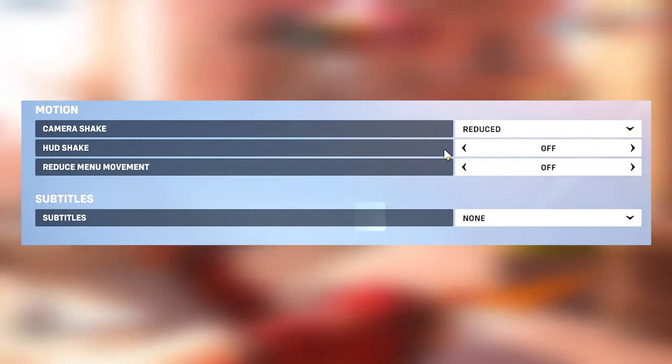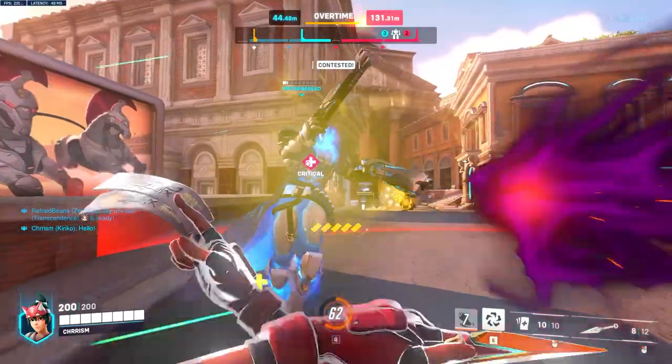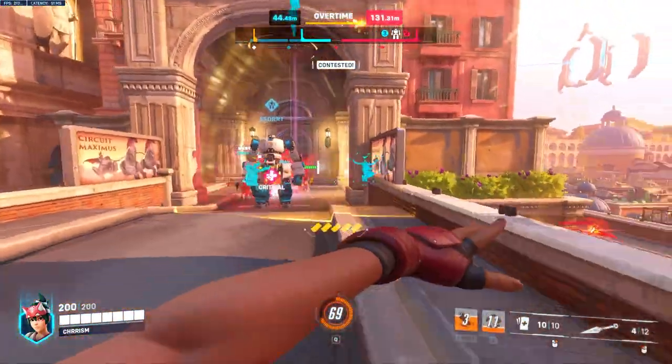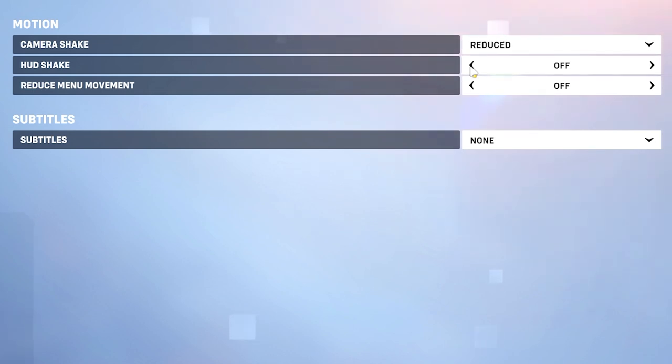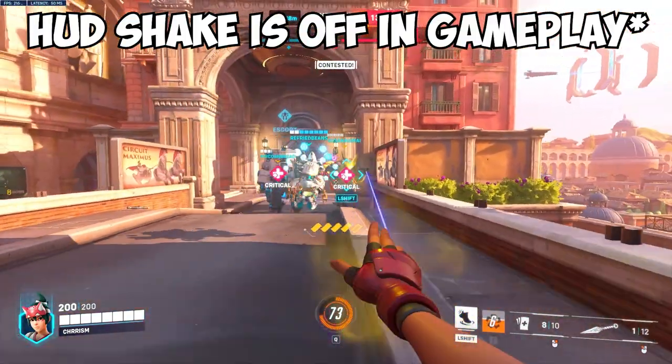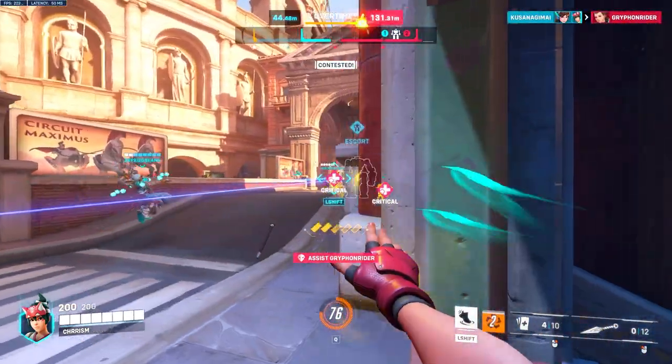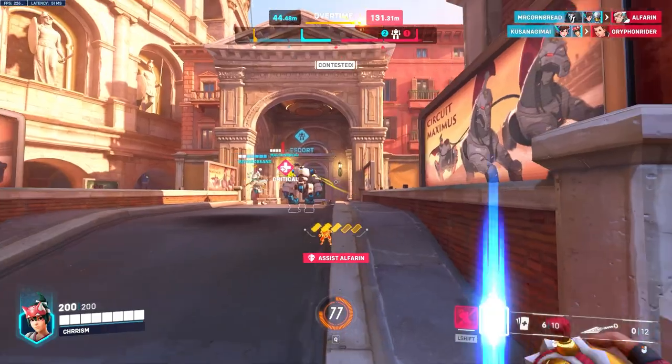Also HUD shake — if you've noticed that whenever you're walking around using your abilities, your UI actually moves around your screen, I recommend just turning that off. It makes it a lot easier to focus. Personally, the only thing I want to see moving around on my screen are the actual players in my game, not my HUD itself.